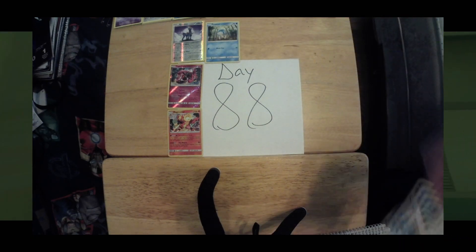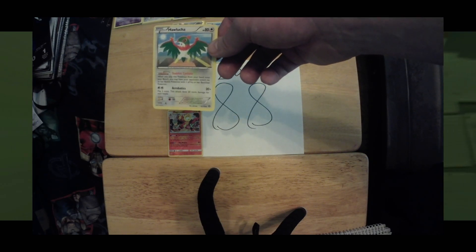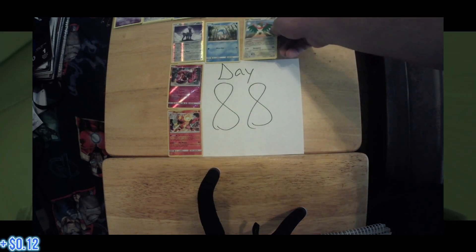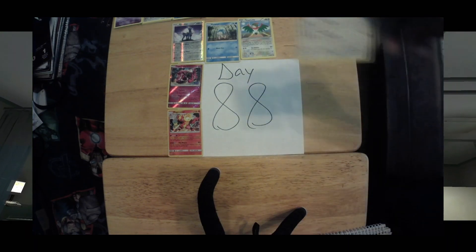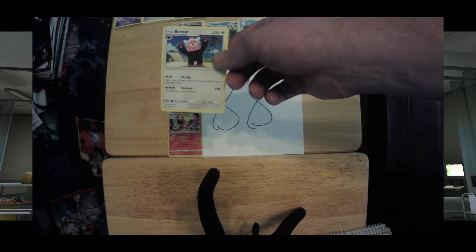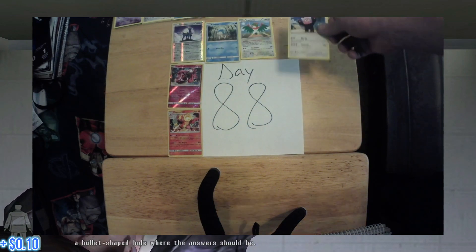Next up on the list, we have a Hawlucha, 97 out of 114, current value is 12 cents. Next up on our list, we have a Beware, 111 out of 147, currently valued at 10 cents.